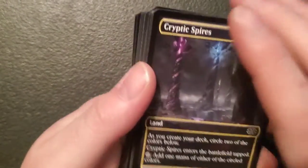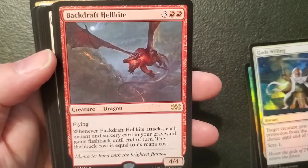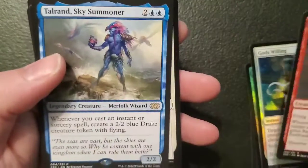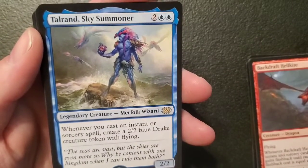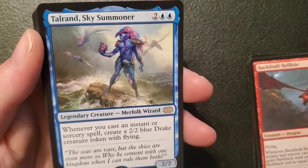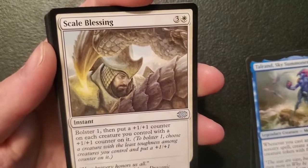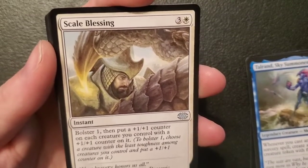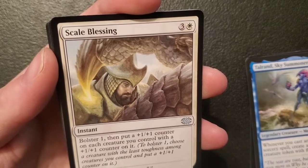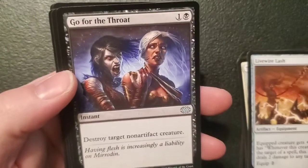We got a zombie knight token. Cryptic Spires. Another Deadly Recluse. God's Willing. Backdraft Hellkite — a four-four dragon for three and two mountains, got flying: when it attacks each instant and sorcery card in your graveyard gains flashback until end of turn, the flashback cost is equal to its mana cost. Supposed to be cool. Talrand, Sky Summoner — a two-two commander merfolk wizard for two and two islands: whenever you cast an instant or sorcery spell create a two-two blue drake creature token — not too shabby. Scale Blessing — an instant for three and a plains: bolster one, then put a one-one counter on each creature you control with a one-one counter on it. So you put a counter on a guy and then every guy who's already got a counter gets another one — pretty cool. Livewire Lash again.